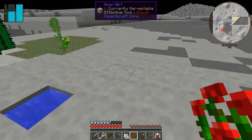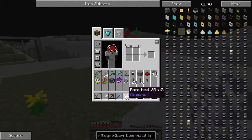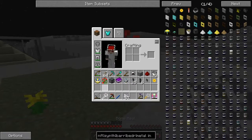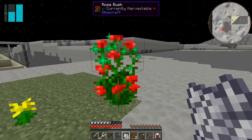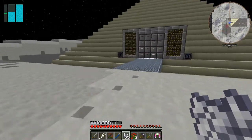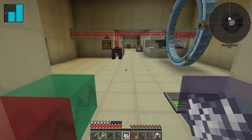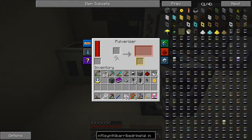Take out the rosebush and plant it. Then all you need to do is right-click it and you get rose bushes. You can bone meal those too. You can see it happening — click a few of those, you get a few of those. Of course you can then pulverize those and turn them into a good source of red dye. You can do that with about four different plants, I think.